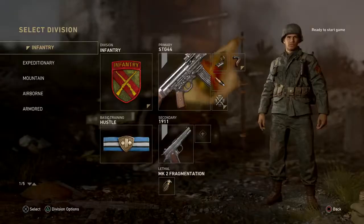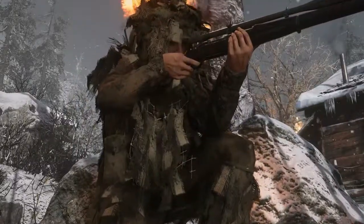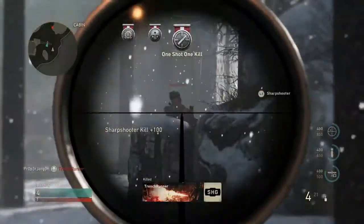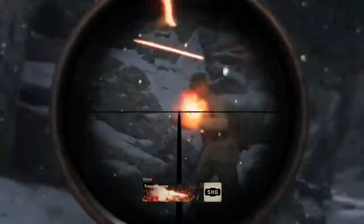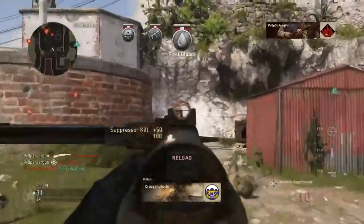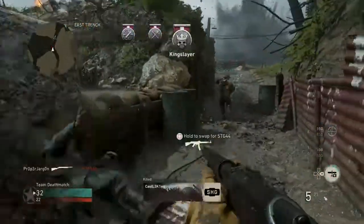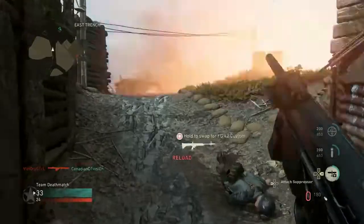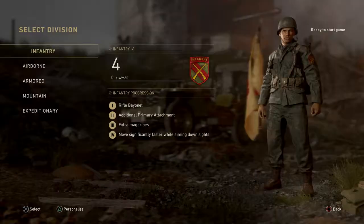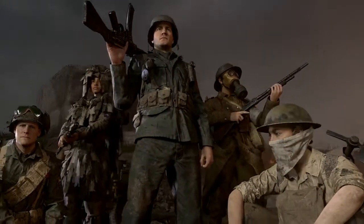Each of the five Divisions comes with a unique set of skills that will help you be the most effective soldier you can be. Like to hang back and snipe enemies? You might take advantage of the Mountain Division's sharpshooter focus. If you like to move fast and sprint across a map, the Fleet-Footed Airborne Division might be more your speed. You're welcome to use any weapon you want with your chosen Division, but each Division favors a specific weapon class and gives you a level 1 perk for equipping it. As you gain more XP in battle, your Division unlocks more unique skills, attributes, and gear. Let's take a look at each Division to help you decide which one is right for you.